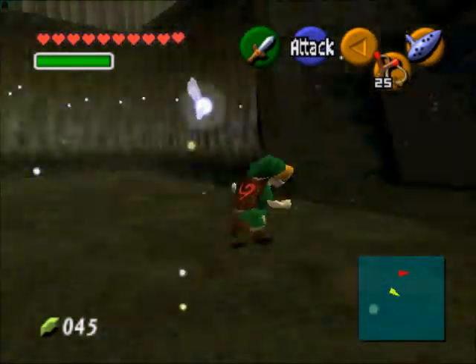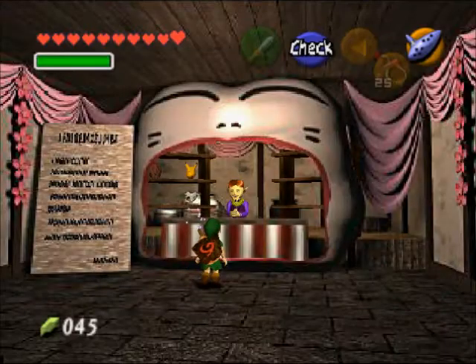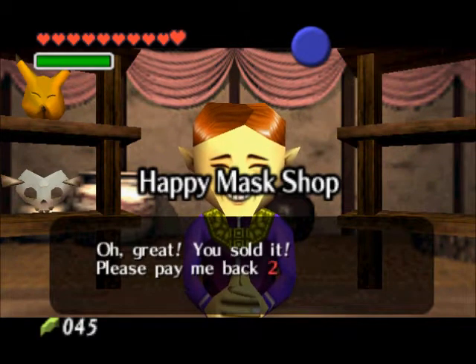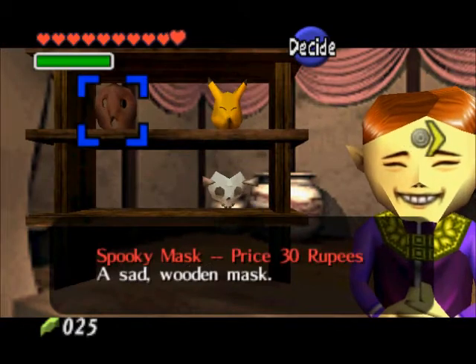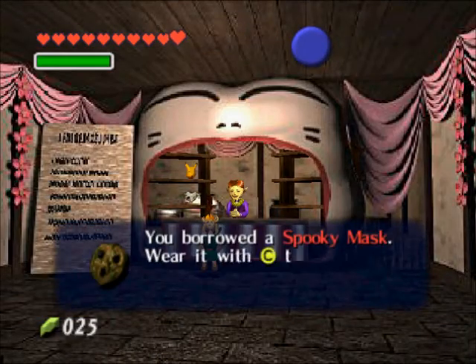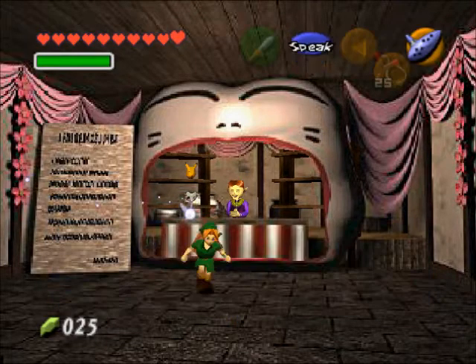Now we're going to head back to the mask shop. We're back in the Happy Mask Shop and we're going to get the next mask — this is the spooky mask. This one goes to the little kid inside the graveyard, the one that was telling you not to mess with the graves.